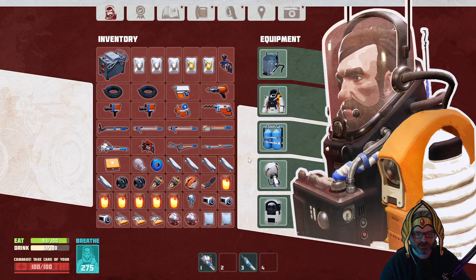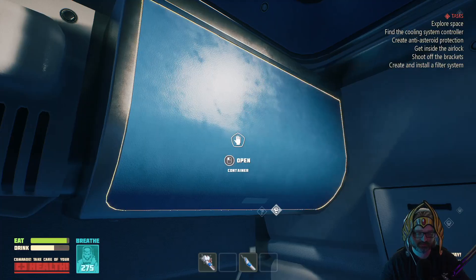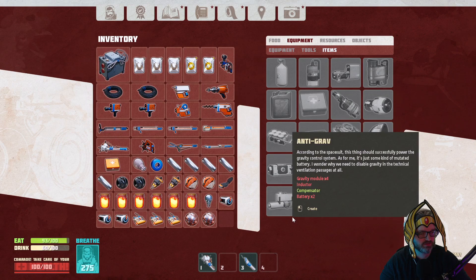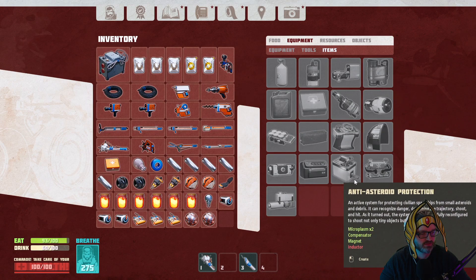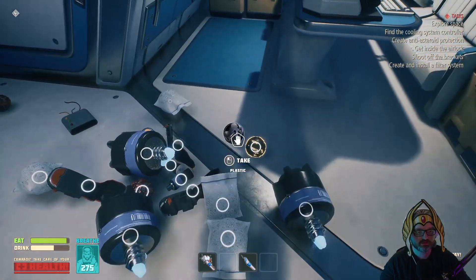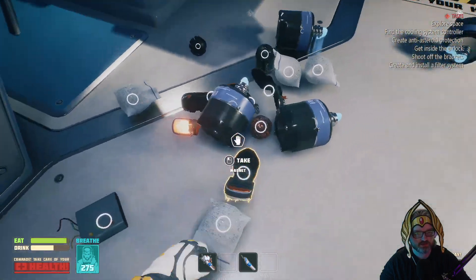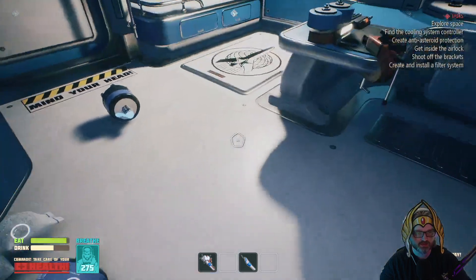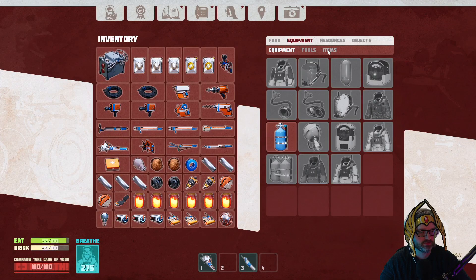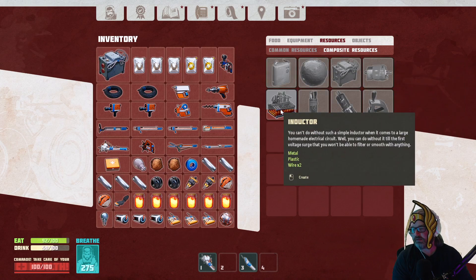Now, you may be looking at me like I'm a hoarder - I'm not. I'm a loot whore. Very important to get those right. Anti-grav cooling. Inductor, all I need. Wire. That is plastic - oh, was I picking aluminium? That's aluminium. There we go. My bad.